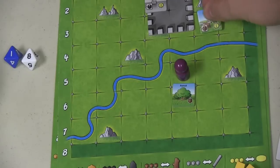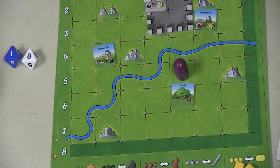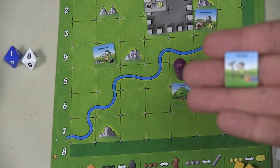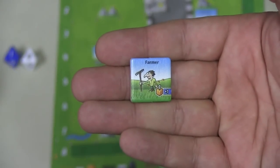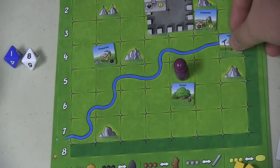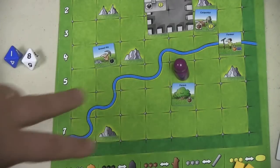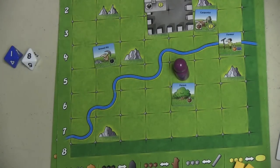After each person buys a tile, they take what they bought and place it somewhere in their kingdom. Sometimes tiles have a very specific spot where they must go; otherwise placement is flexible. Anyone who produces food — like this farmer who produces one food — has a little blue plus-one, meaning if you place him on a river he'll produce an extra food. After that, the person whose turn it is takes two baronal actions: they can pick any two areas on their board and produce with those.